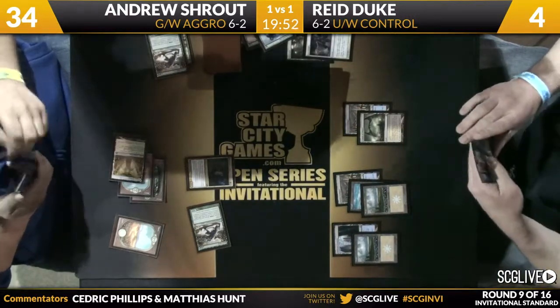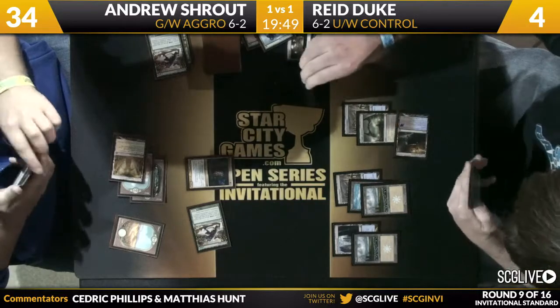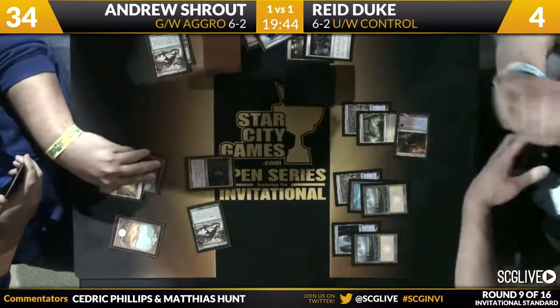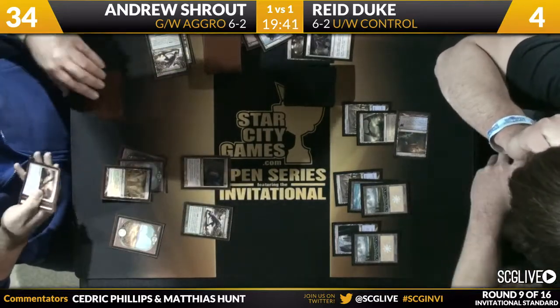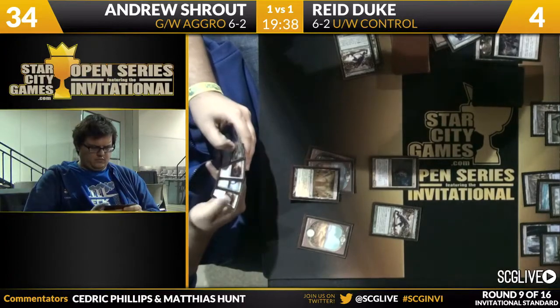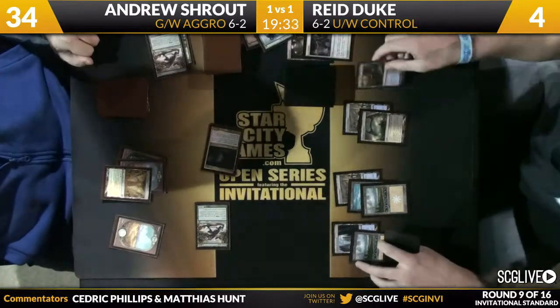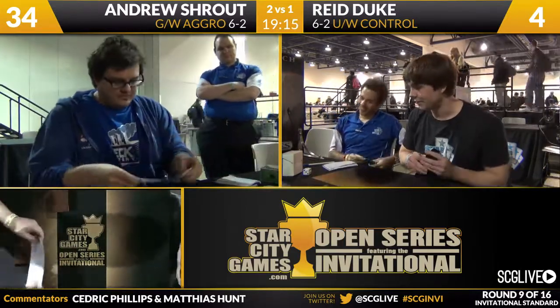Another Last Breath from Duke is going to take care of Experiment One. Shrout finally extends his board a little bit — he'll get cleaned up pretty good by a Supreme Verdict, but Duke does not have it still. Shrout's going to untap, take a draw step — does he have a fifth land for that Fleece Mane Lion? It's an Experiment One off the top. He sees two copies of Glare of Heresy, here's an attack, and that is going to do it! Andrew Shrout does defeat Reed Duke in three very close games. Green-White Aggro, a deck pretty far off the map, takes down Blue-White Control — arguably the best deck in the format. Reed's Supreme Verdicts were so overloaded throughout every game.